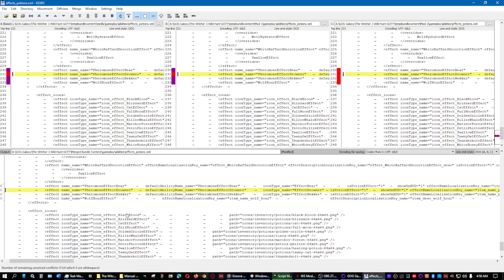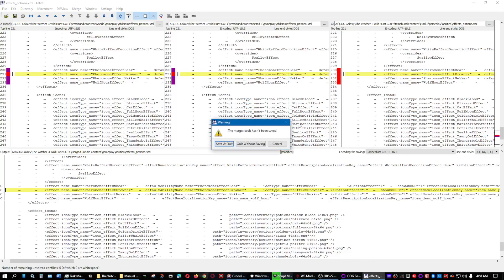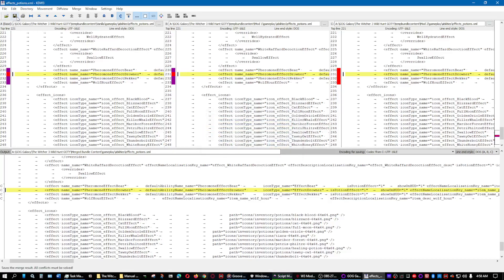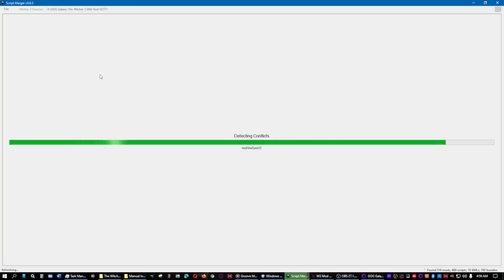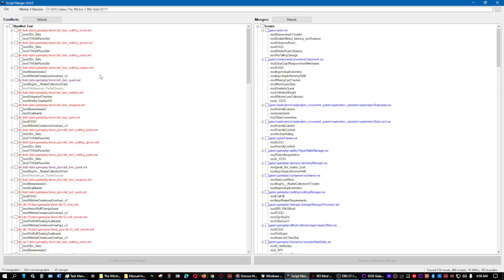I'm trying to merge scripts together and going ahead and starting the game. I loaded all the mods again slowly through the Witcher 3 Mod Manager, and then I would test, merge scripts, merge textures, and start the game to see if it'll compile all the scripts without any problems. There've only been a couple of times where I had to change things on the merge scripts because of a compiling error, but other than that it's started up fine so far.